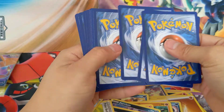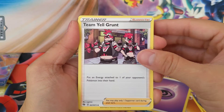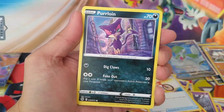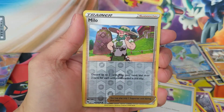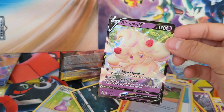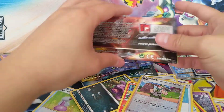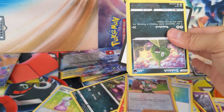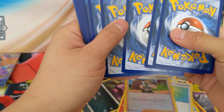Sixth pack: Psychic Energy, Team Yell Grunt — I actually needed this, I just bought one because it's been so hard to find, but now I have an extra, so that's good. Ekans, Potion, Vulpix, a Reverse Milo, and an Alcremie V. We opened one of those Alcremie V10 boxes so I already have one, but not a bad pull. Can't be mad about another V card.